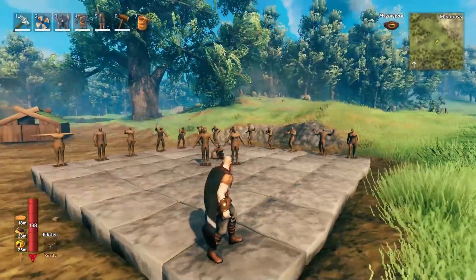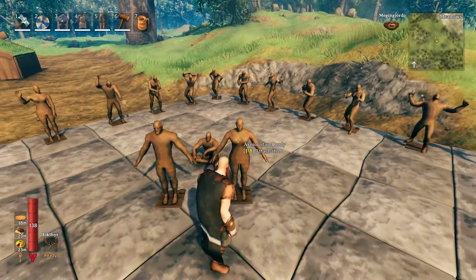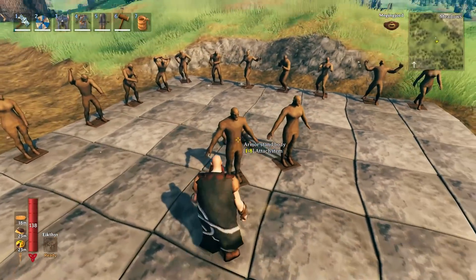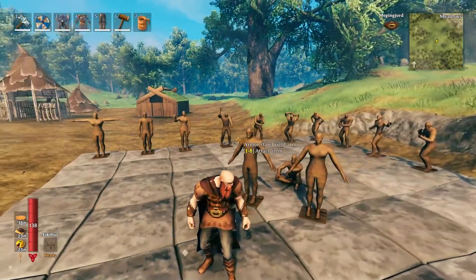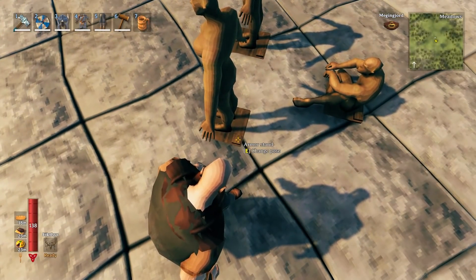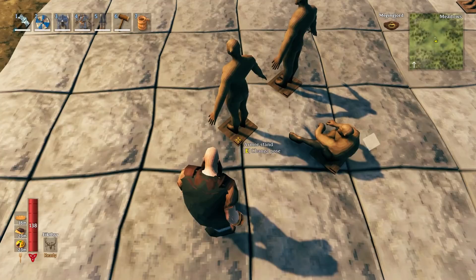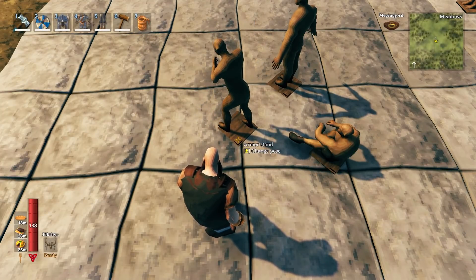I recently discovered these — check these out. It's called armor stand, and there's a female body and a male body. As you can see, I've got them all in different posable positions, because if you look right here there's a little button at the bottom, and if you click it, it changes their position. Pretty cool!